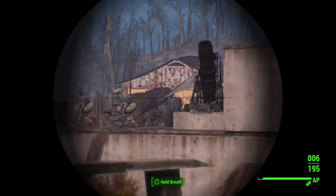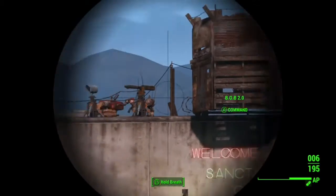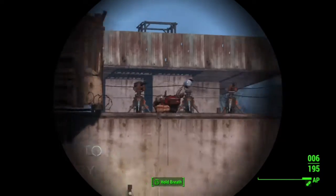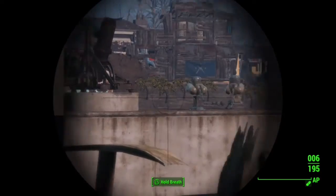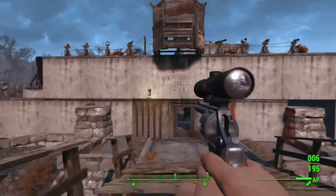If you can see, like right there, there's one of my cannons, and as you can see up right above, right there, there's all my turrets, and a guard post where one of my guards has a mini nuke, another cannon, a couple turrets, and I actually got the Welcome to Sanctuary City sign.